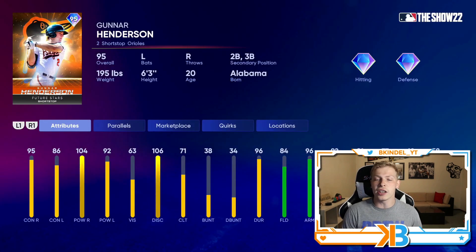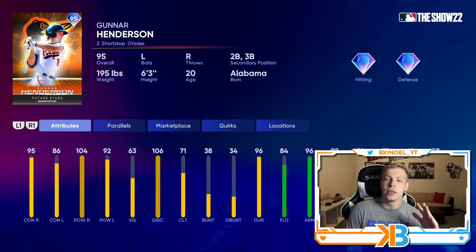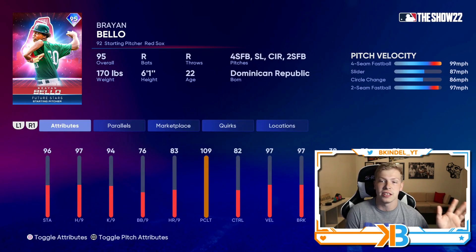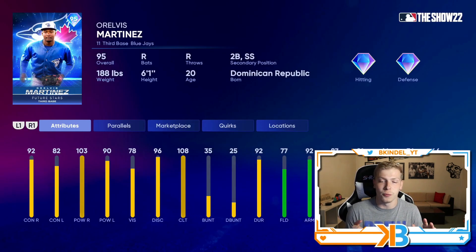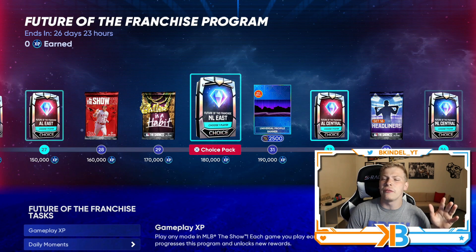Starting out with the ALEs, we got Gunnar Henderson — looks all around really good hand stats, solid fielding. There's really not a bad card in the entire program that I've noticed. 97 hits per nine on Brian Bolello — doesn't have outlier or anything, but still solid. There's just so many options along the way. Oswaldo Preza almost has 100 contact both sides, good speed, great defense. Got Josh Lowe, and then you got this guy who looks really good especially versus right-handed pitching.